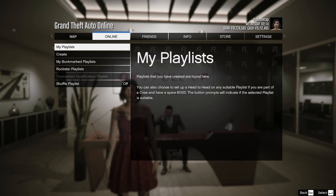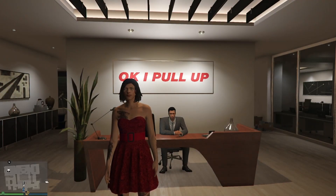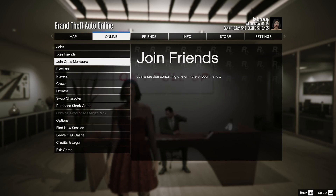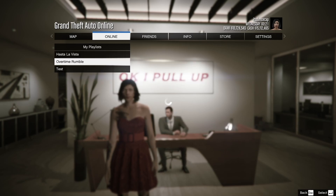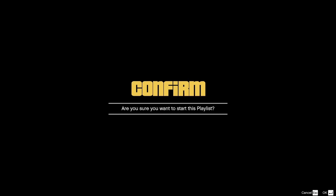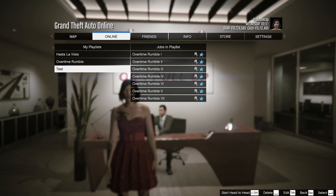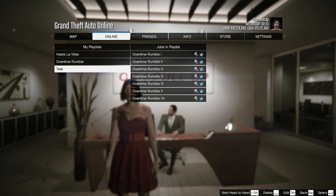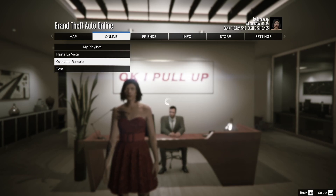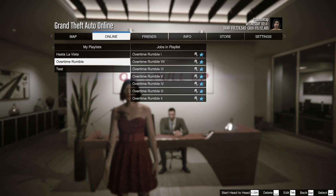To play your playlist, go to Online, then Playlist, then My Playlist. Select the playlist you created and click Start. Invite your friends and you'll cycle through the jobs back to back — no interruptions from other mission types. For example, if you only want Overtime Rumble, your playlist will run purely that.